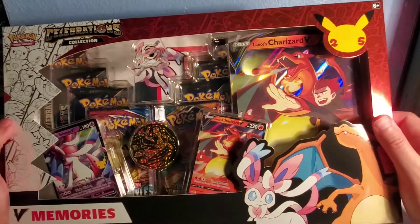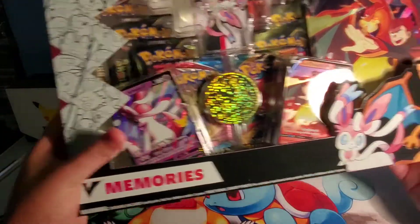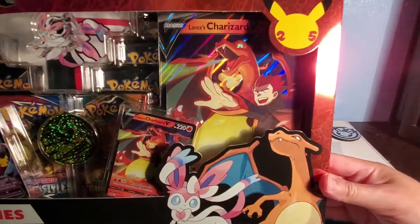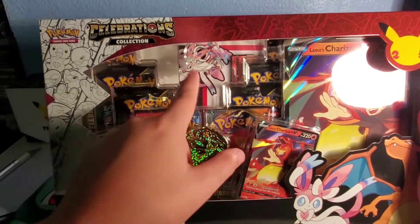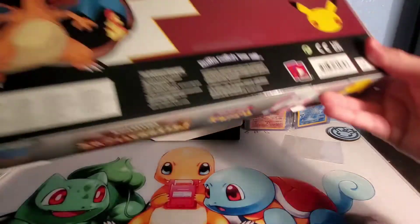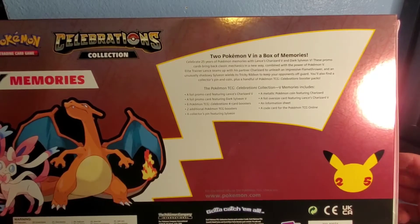I'm probably going to keep the rest sealed — I don't know if they're going to be reprinted, I'm sure they will. I'll probably open like two more, maybe have my parents do a video with me. It's pretty cool: you got the dark Sylveon, the Lance's Charizard. Out of the box it comes with six celebration packs — three here, three there — two regular ones, a Sylveon pin, and a Charizard coin. Here's the back: celebrate 25 years with Lance's Charizard and dark Sylveon.